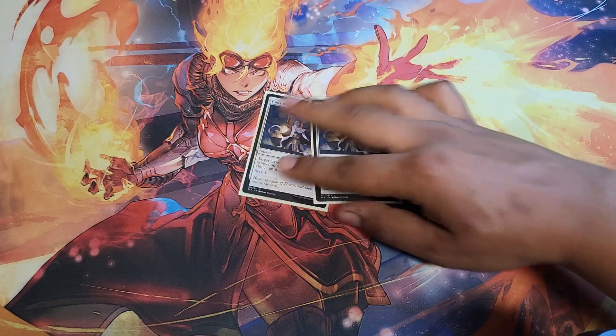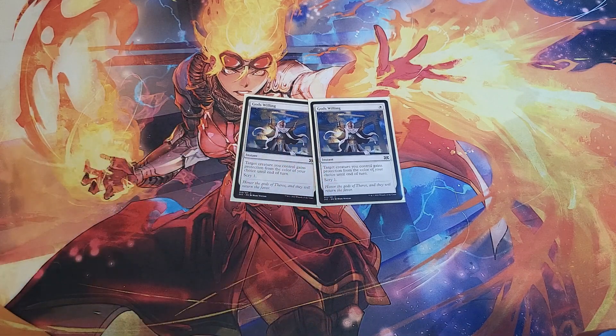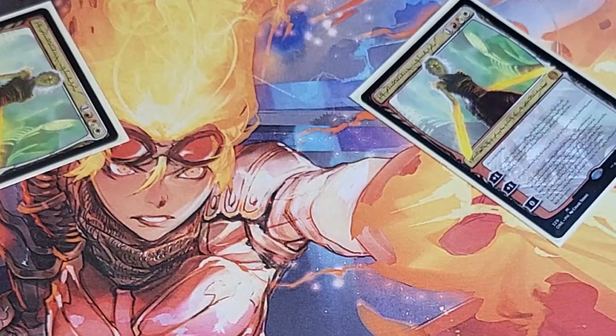Finally for the main board: God's Willing. The scry is super relevant — being able to see what's coming next is great. The protection is very relevant; it gets us through their blockers and just wins the game occasionally. Sometimes on turn three I'll have a Cacophony Scamp suited up with a hammer, and because I knew I had God's Willing I might throw out a blocker in the meantime, then have double protection and they literally can't do anything.